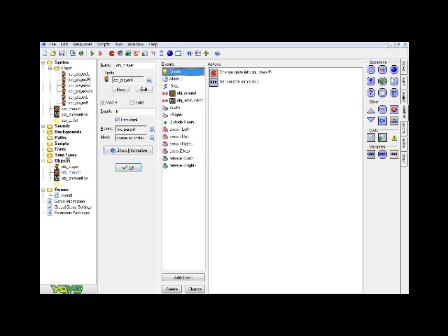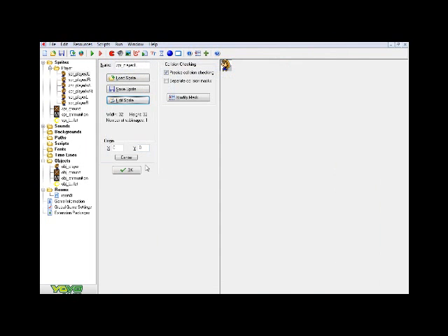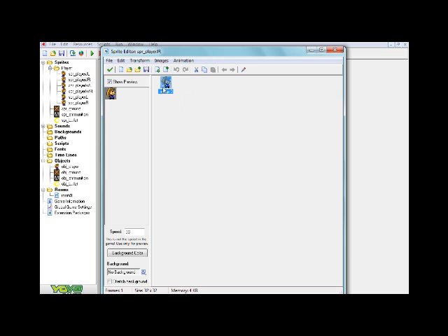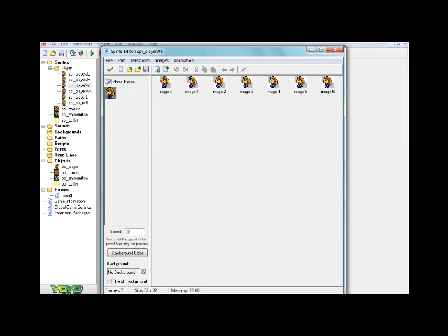First thing you're going to need is a player with sprites for jumping left and right, which I just drew quickly. I also have walking left and right sprites — I just copied, pasted, and flipped them. You also want sprites for when they're just idle and not moving at all, both facing left and right.